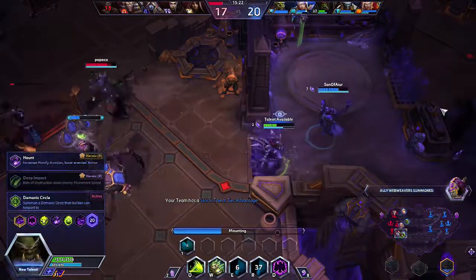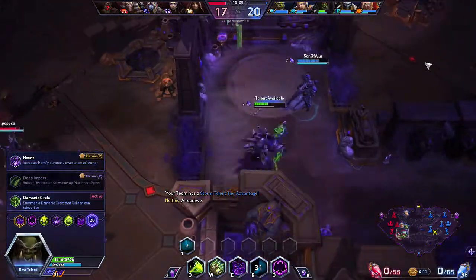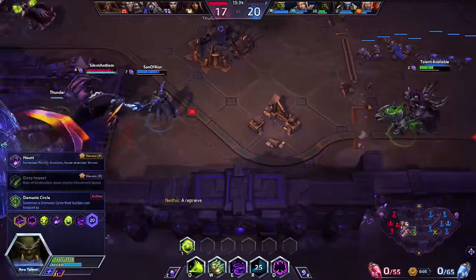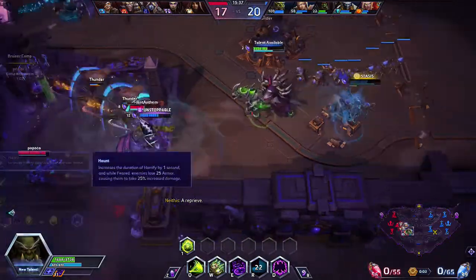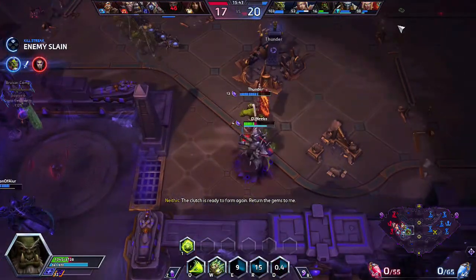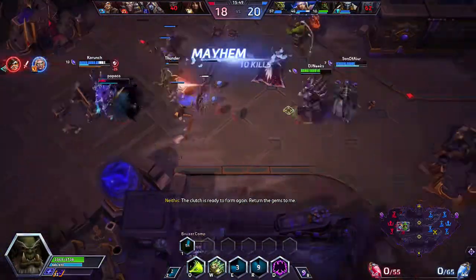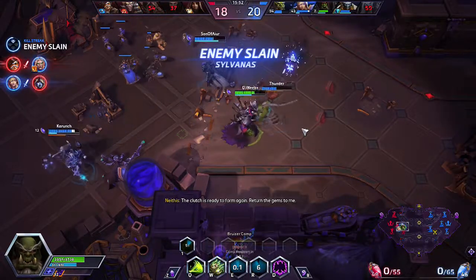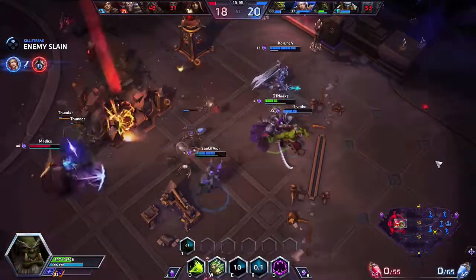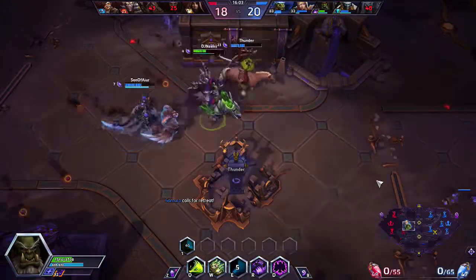We are now at level 20 and we have a couple of different directions. We can either go with Haunt, which can lower the armor of the enemy team and increase the duration by another second, or we can do Demonic Circle, which is a way to teleport ourselves to safety in case we find ourselves in a bad situation. Our Jaina was able to take down the Sylvanas. We can take down this keep — Corruption is really good for taking down structures like keeps.